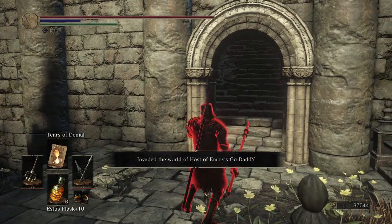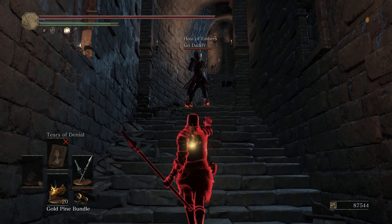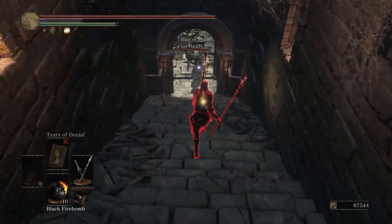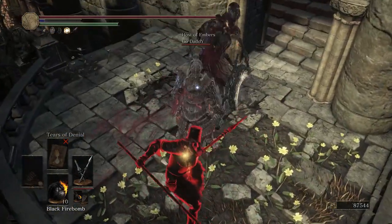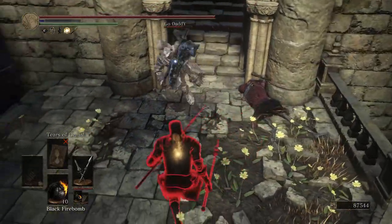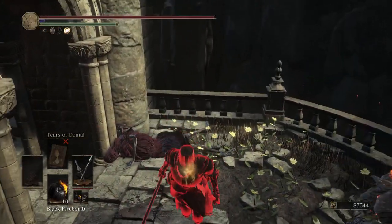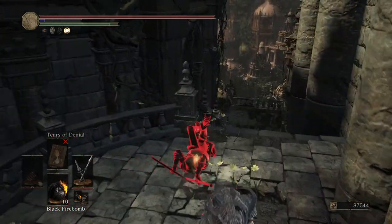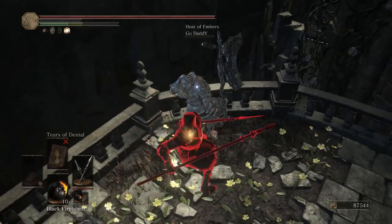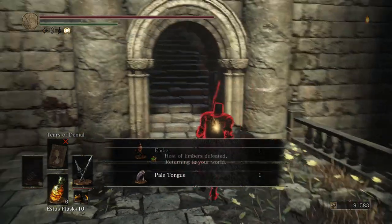Ring City Invasion. Hey, brother. Hornet Ring — makes a huge difference in backstab damage, just so we're clear. Maybe I should have put on Hornet Ring instead of Leo Ring. Can we win it with the weapon art? I was out of FP — I was going to say I did literally no damage. Good fight, Havalord.